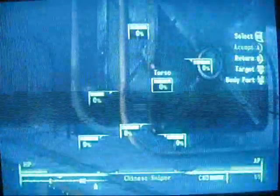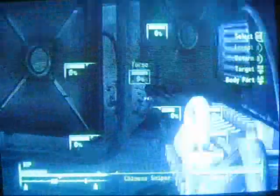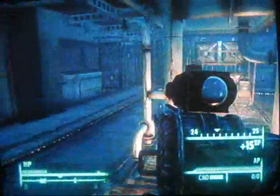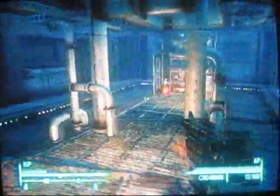Here there are 3 crimson dragon snipers. Make sure you locate them — I think there's 3, there could be 4. You can't take them out in VATS, so don't even try.